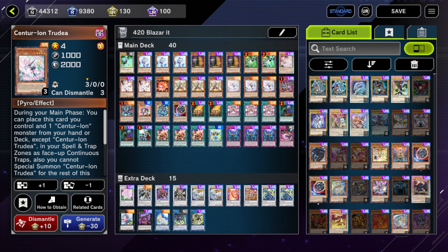So briefly going over the deck list — most of this is standard: three Primera, three Trudea, three Stand-Up, three Emblema, one Phalanx. I hope we don't need to explain any of those. You have two Bonfire, mainly because it's just more starters. If you're just running pure Centurion with the standard package, you only have 12 starters, which by 2024 standards is actually quite low. Even Snake Eyes with all their hits — one Ash, two Bonfire, one Wanted — even pure Snake Eyes has more starters than 12.